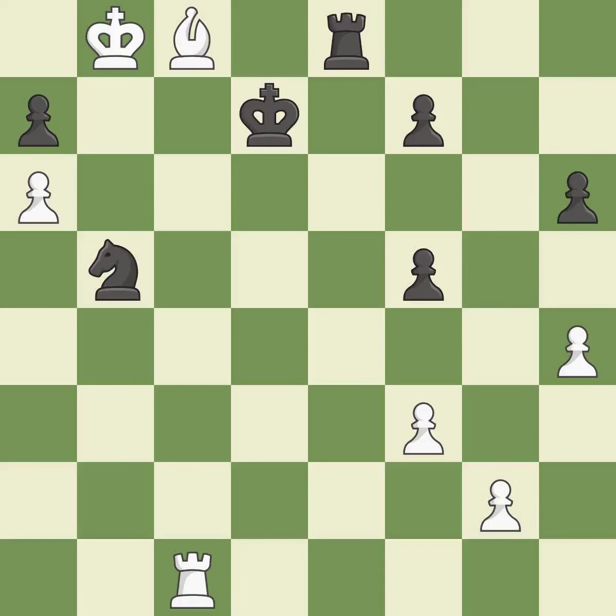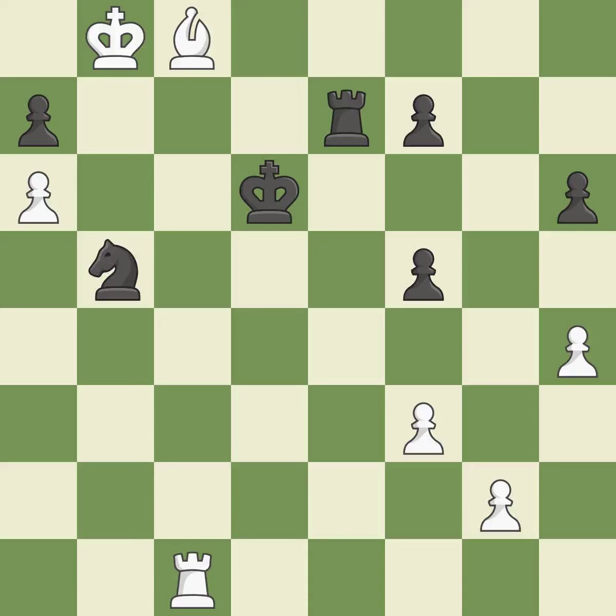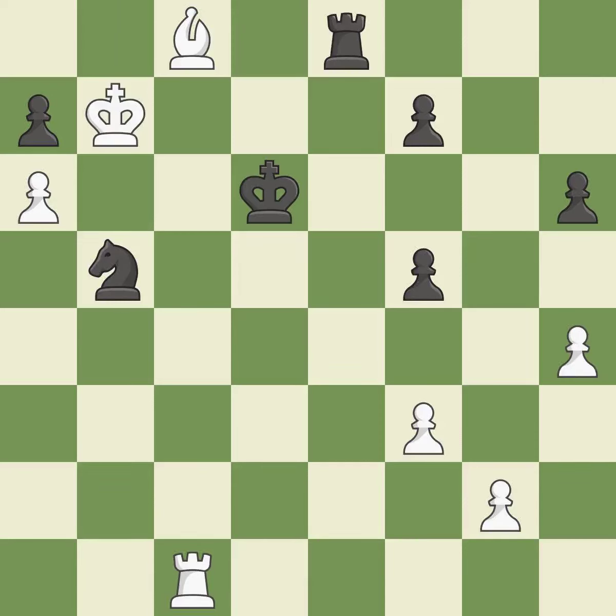This prevents a rival rook from checking — ideal. This steps away from the checking bishop. This is the only move that works — a great move. Perfectly on point — ideal. This is the only good move — a great move. This moves the checking rook farther away — ideal. This defends a vulnerable pawn by pinning one of its attackers. This is the only move that works — a great move. Very precise — it is best.